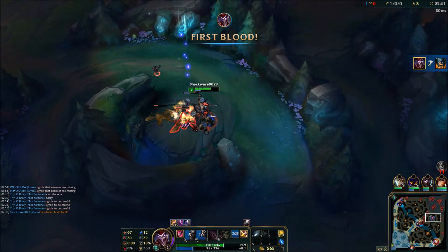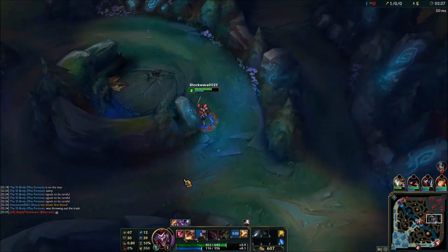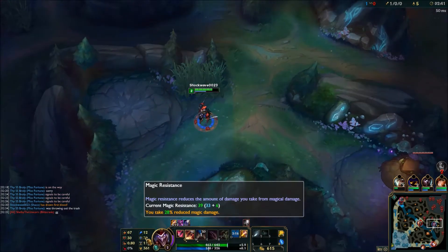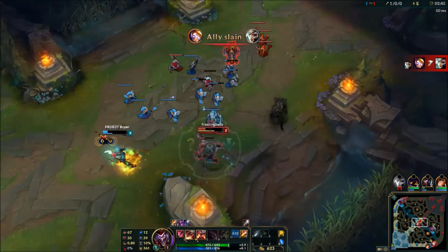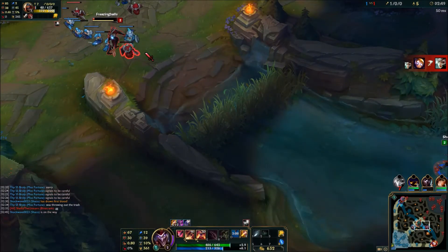Now this is just kind of an extra — this is how to gank with Shaco. My personal way, even though this guy is super low. You want to Q before you go in, place a Jack in the Box to their escape route like I just did, and then just abuse your passive when they are running away. If you have ignite, go ahead and hit him with that.